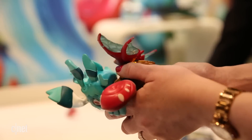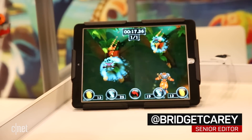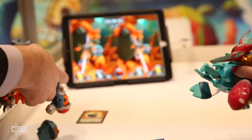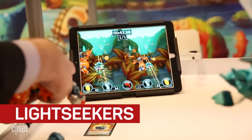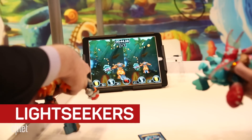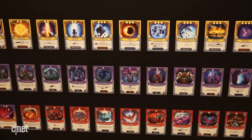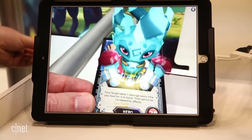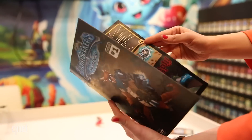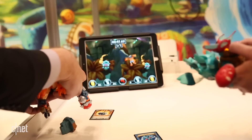I never thought a plastic action figure could become a video game controller. But here I am pretending to fly a toy doll to control my character in a mobile game. This is Lightseekers, and it's not an easy game to explain. It's not really fair to just call it a game. It combines smart toys and collectible cards to create this unique layered universe of play. There's also augmented reality and comic books thrown into the mix. It's a bit much to take in all at once, so let me break it down for you.